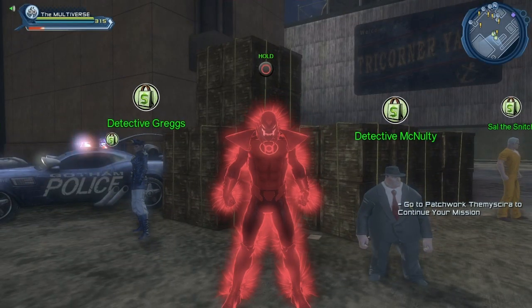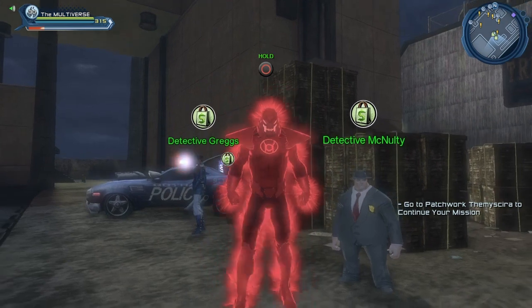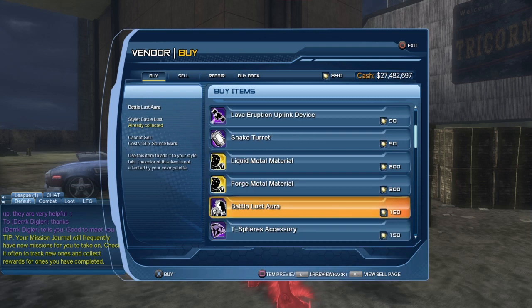The aura comes from Detective McNulty. There is a version of Detective McNulty in the Metal Gotham map. There's also a version in the Watchtower if you are a hero character, or in the Hall of Doom if you are an evil villain character. Here you can see the Battle Lost Aura — it costs 150 source marks. Eons ago it would cost dark metal coins or something like that, but at some point it was all converted to source marks. So if you have 150 source marks you can come see Detective McNulty and purchase the Battle Lost Aura from him.